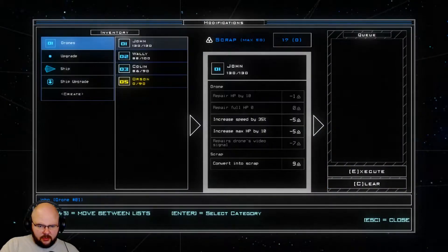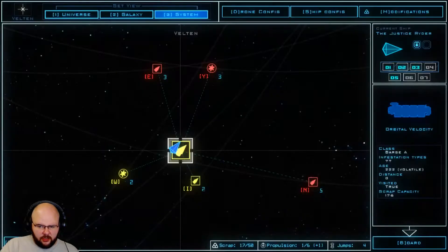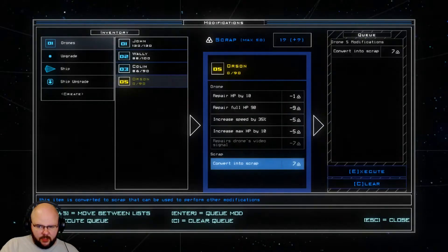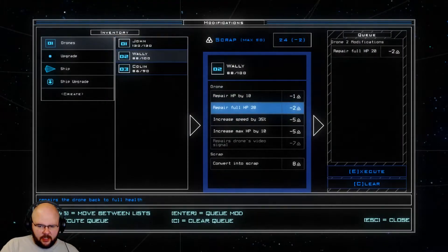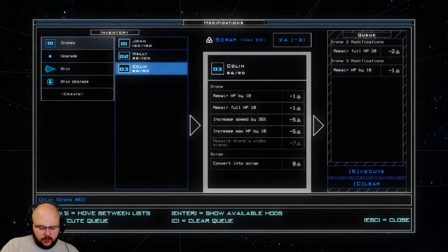Let's go to our drones. We're going to need to repair Wally and Colin. So Orson, my boy, pop out of here. Go into here. Good — Orson doesn't have anything on him. Back into mods. Rest in peace Orson. We need to scrap. Alright, so let's go into here. We're fully healing him. Execute that order.